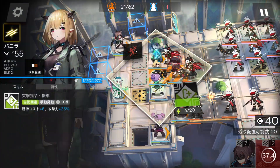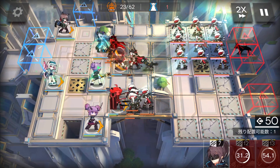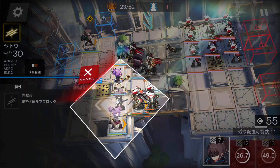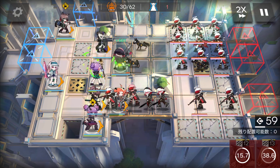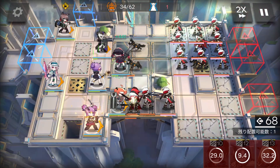You can retreat the vanguard you don't need anymore. On the bottom side, if you're having trouble blocking enemies, you can use the fast redeploy to block a bit. Basically, just let your AoE caster DPS. Activate the AoE caster skill again when it's ready.